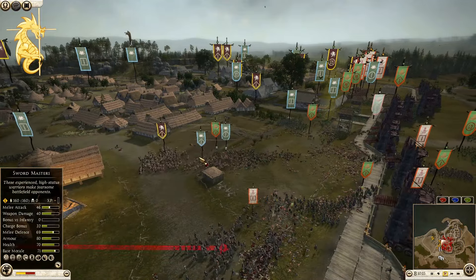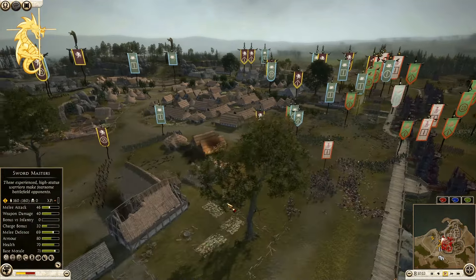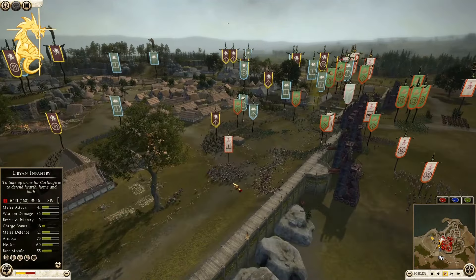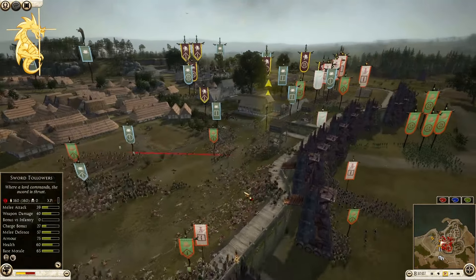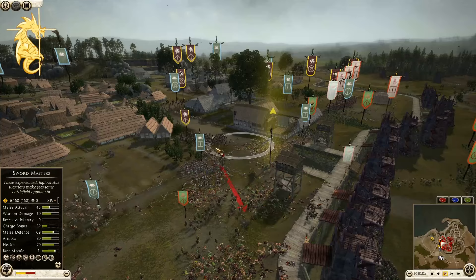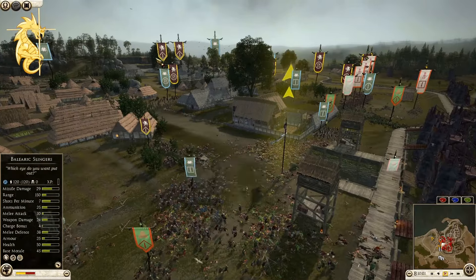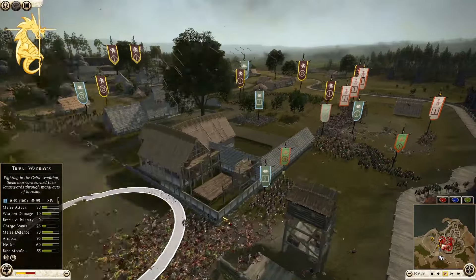We've got sword masters moving up. So we've got a combination of thracian warriors, tribal warriors, and sword masters — an immense counter-attack happening from the defenders. A bunch of heavy hitters moving up now.